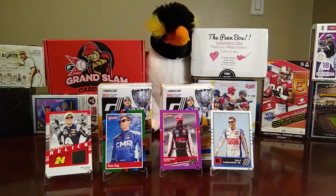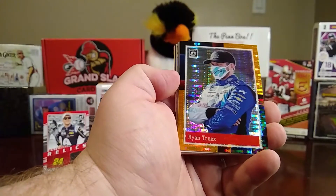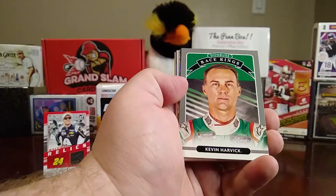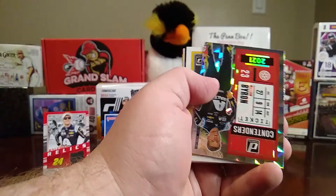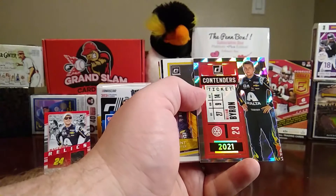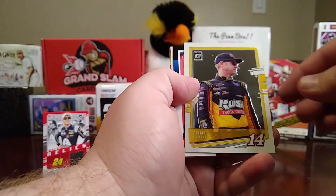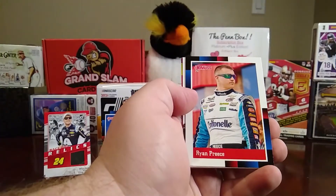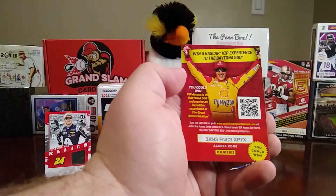Two packs to go. Daniel Suarez, an optic retro of Ryan Truex, a gray parallel Kevin Harvick, an orange parallel retro of Jesse Little, what I'm guessing is a cracked ice Contenders Ticket of William Byron — not numbered — an optic Clint Bowyer, a retro of Ryan Preece, Race Kings of Cole Custer, and a VIP experience card.